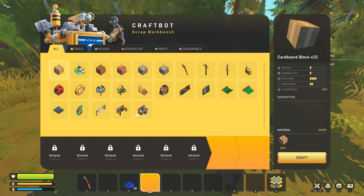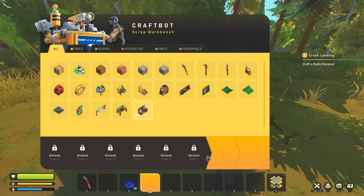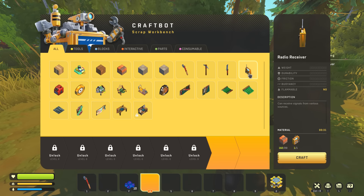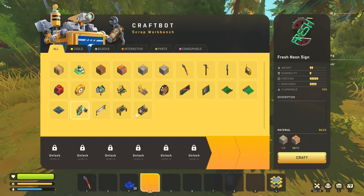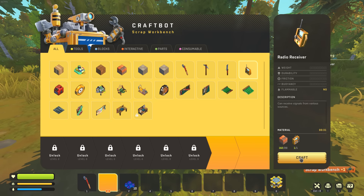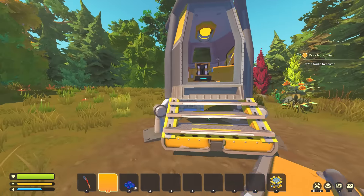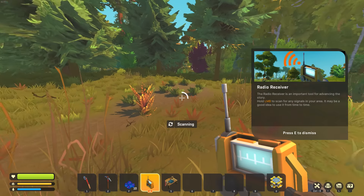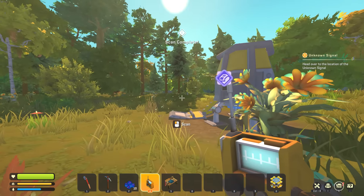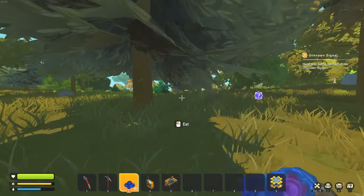I can pick this back up. This workbench makes a lot of stuff - another scrap workbench, a better workbench which we don't have unlocked yet. We can make bearings, gas, a scrap sword, scrap pickaxe, scrap wheels. I don't really know what the progression is. Craft a radio receiver - okay, I guess that's the progression! I can craft that with the radio, perfect. I'm assuming this is going to give us GPS-type signals that we have to track down. Scanning - scan complete! Head over to the location of the unknown signal.